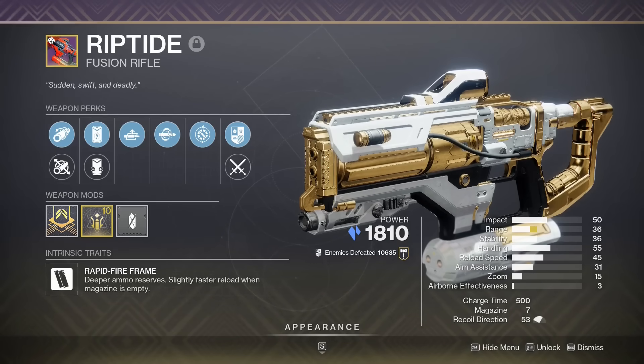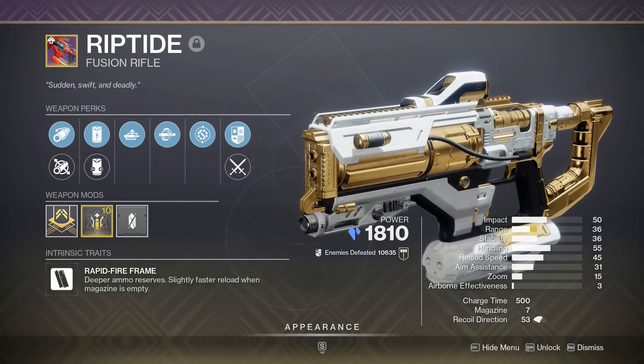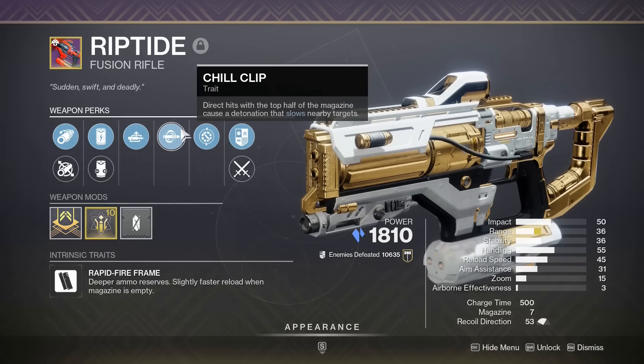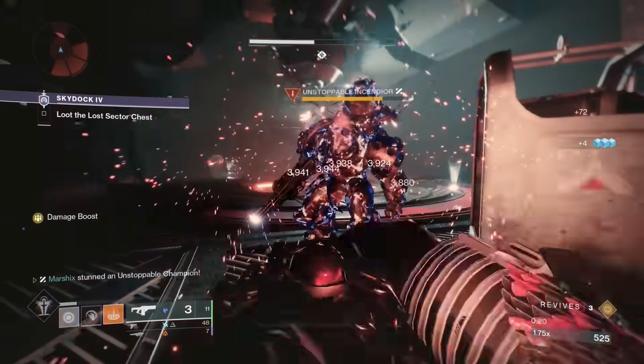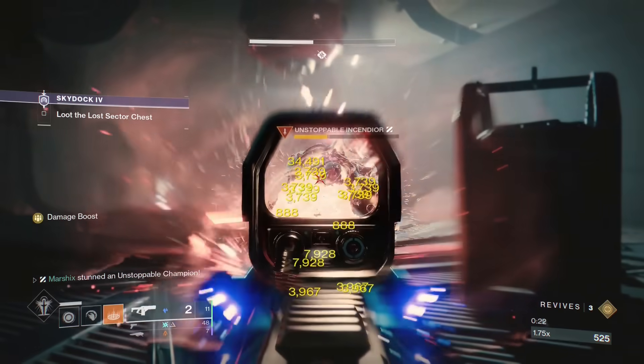Riptide. This is the same as Scatter Signal but Stasis, and it gets Chill Clip. This will slow and freeze enemies hit by it, meaning it's really good for controlling the flow of combat, and a good tool for stunning overload and unstoppable champions.